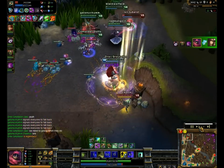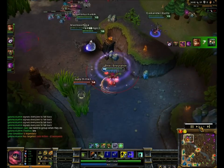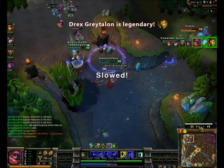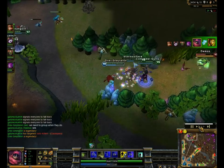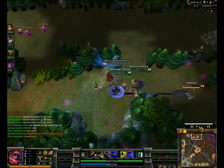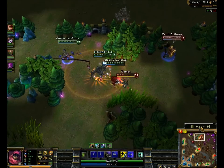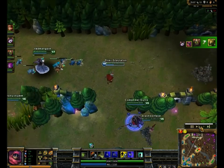Reduced AoE damage for the win yet again — we catch Cassiopeia out of position and she just tickles everybody. We get Akali and there's nothing she can do. She fuggles again — I don't know why it keeps freezing — but we get her. She takes the kill. I'm not really that worried because I'm already snowballing so I'm not worried about kills at this point.